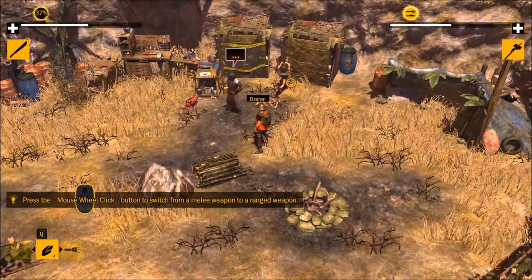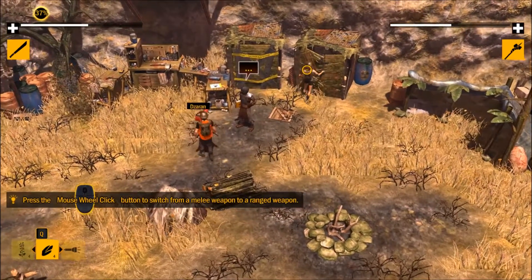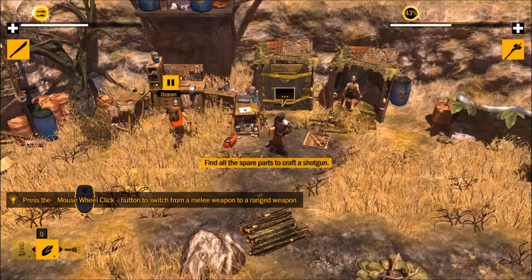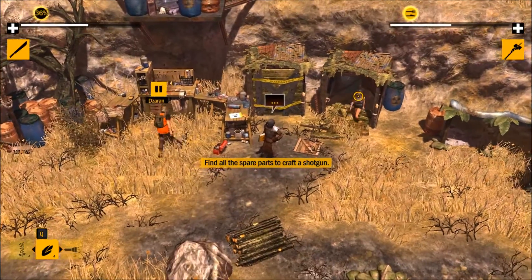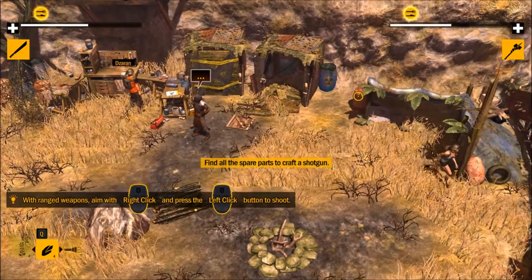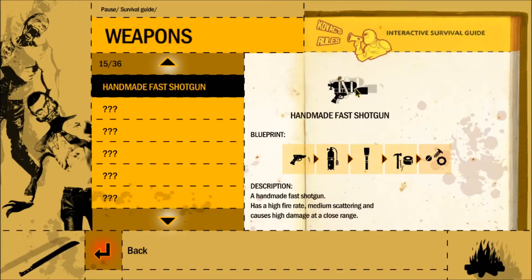The barrel was pointing back at you — pointing the wrong way. Hoop-a-doop. Why would you put a gun on that? It's an eviscerator. I found a thing that says you how to cook meat. Meat plus fire? Who would have thought? Handmade fast shotgun.